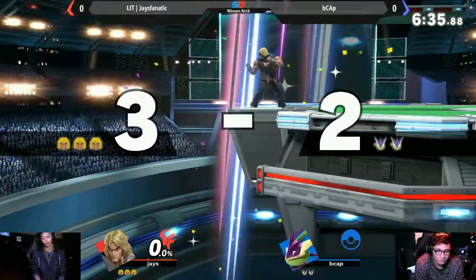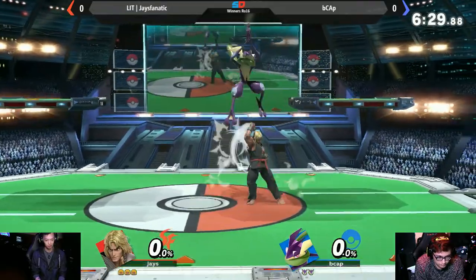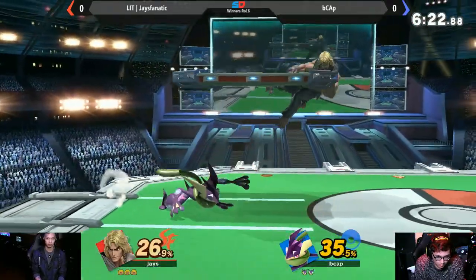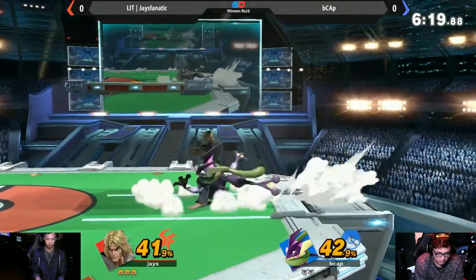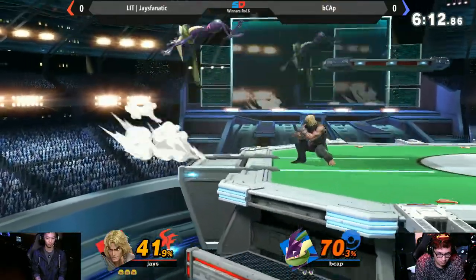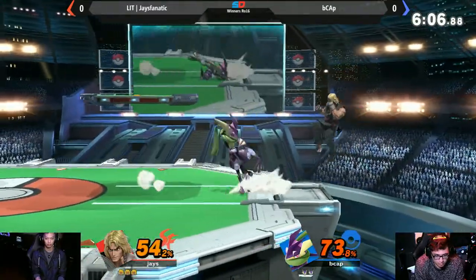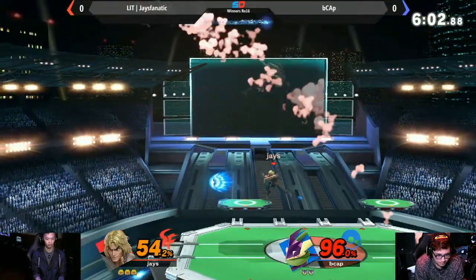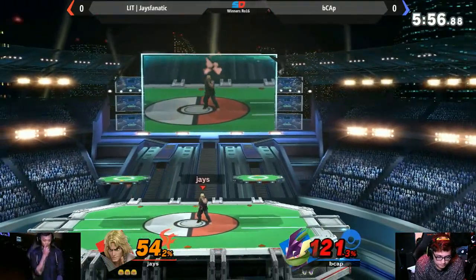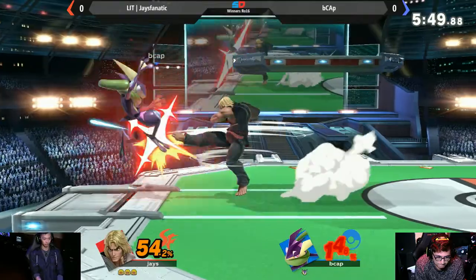Unfortunate SD from B cap right there. He didn't get what he wanted in terms of the hydro pump. Let's see if he's able to get a stock off right now, hopefully not take too much damage. And Jtastic with a — well, I guess not random, calculated — nothing is random, it's just pure calculation.